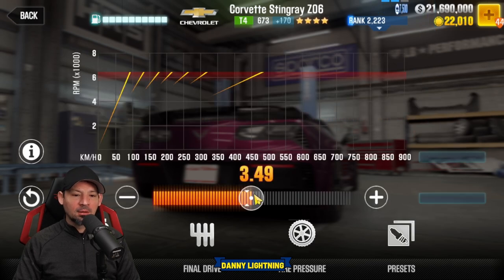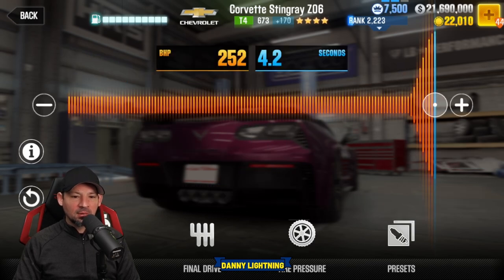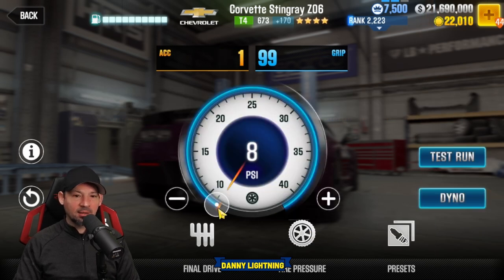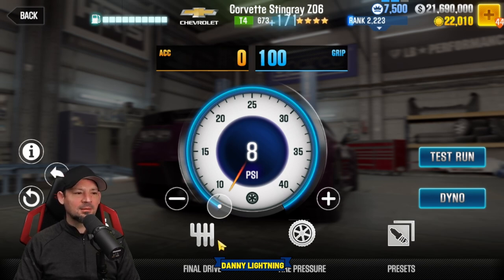Final drive: 3.49. Nitrous all the way to the right. Tire pressure 8 PSI — wait a second, somehow my tire pressure was off. There we go, now we got it.